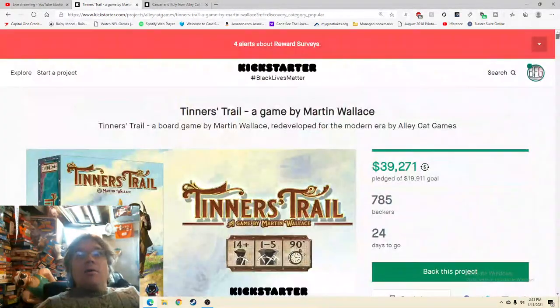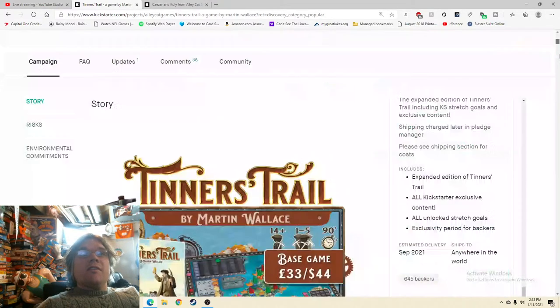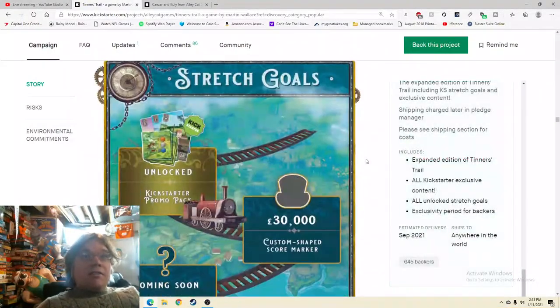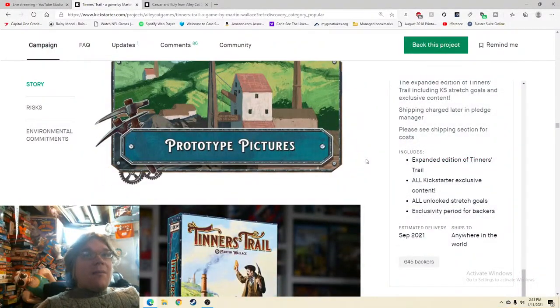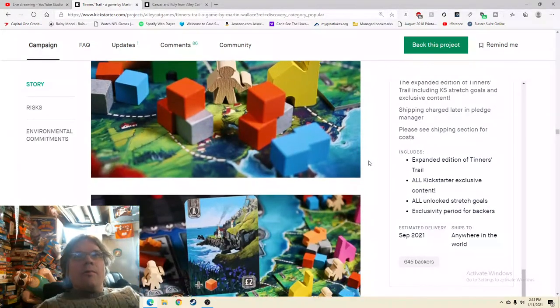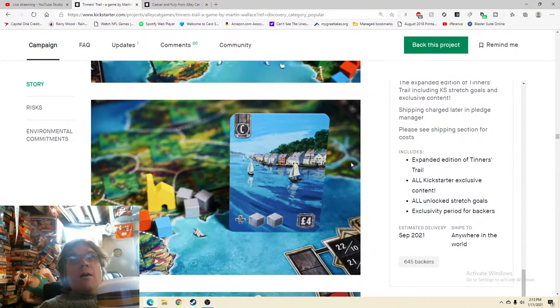Rewards: base game $44, expanded edition $59. I love it when reward tiers are clean and clear — and these are. Stretch goals look good too. The Kickstarter promo pack: what's in it? It looks like about three cards and four or five tiles — that's quite a promo pack. Maybe talk a little more about that in the updates. They have already blown past the early goals — about to hit the $30,000 stretch goal. Prototype pictures are noted, which I appreciate because some people will call out color differences between photos and the video.